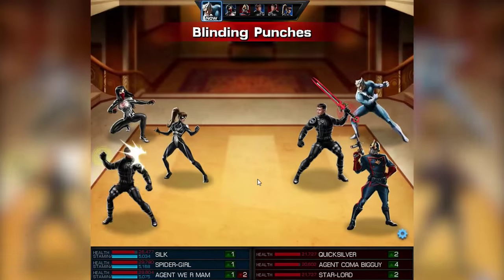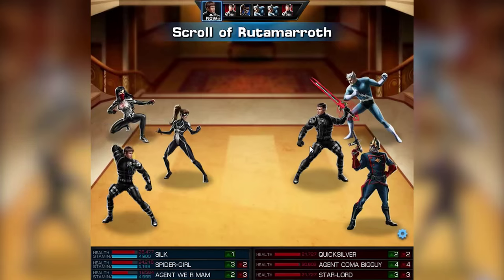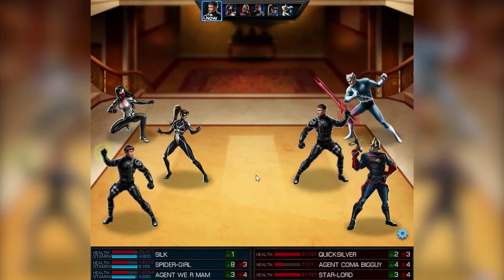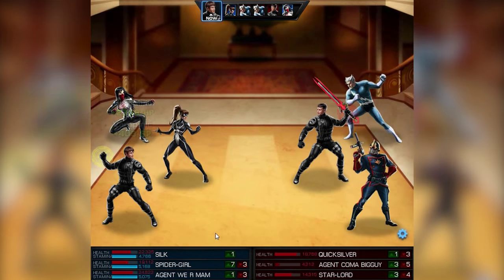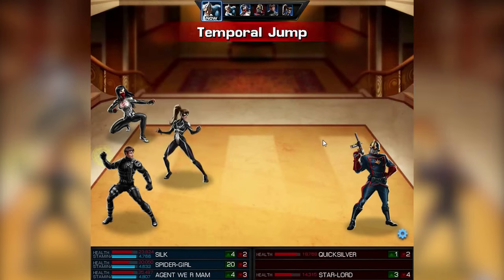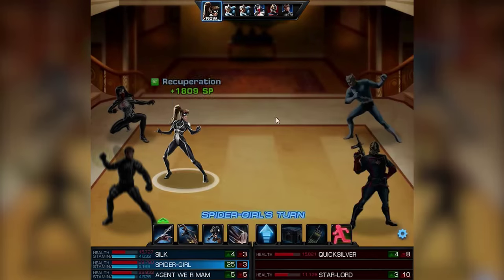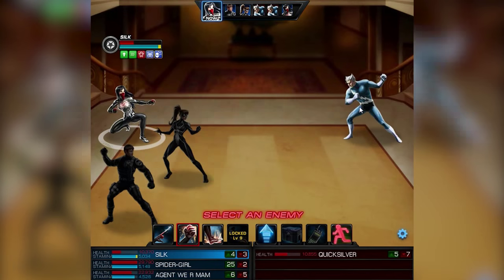Let's see how they do against some quick lord teams. We have some follow-ups here. Scroll of Ruta Maroth. Get those buffs off from them. Planning punches. You can't hit me, boy. Get some webs. Spinning silk. At this moment it looks kind of okay. The agent is gone and it's just Quicksilver and Star-Lord remaining. After some other webs and scroll usage and some debuffs, there comes the Spider-Girl. Yes sir, that's a whole lot of fun. Let's wrap those fast-acting quick fucks.